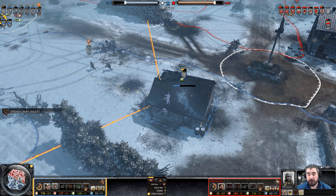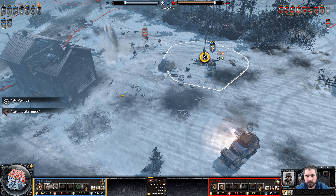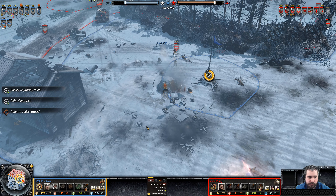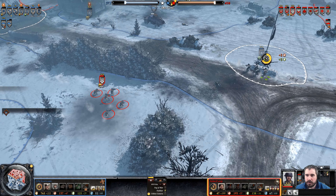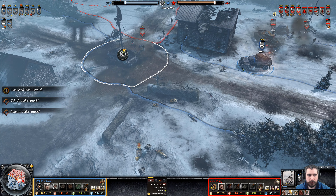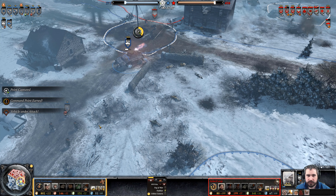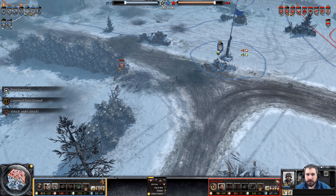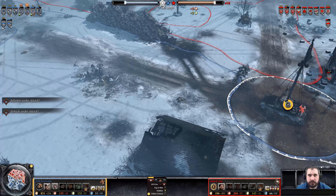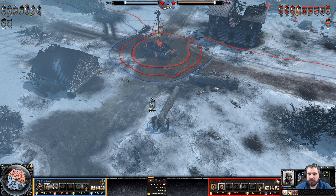And the MG42 now needs to fall back and get healed up as well. Cromwell getting a good hit onto the 222. No pack gun — rolls a miss. The 222 looks like it'll escape. Assault Grenadiers going to receive assault. He does have enough munitions for Squad Leaders now for his Assault Grenadiers — it's probably a good idea to get that now.